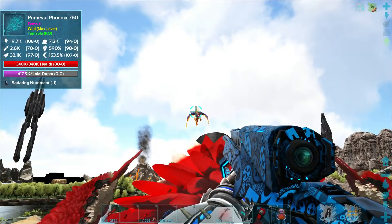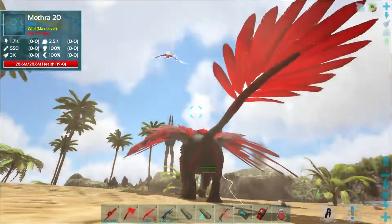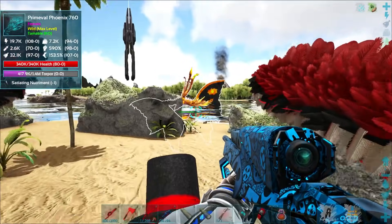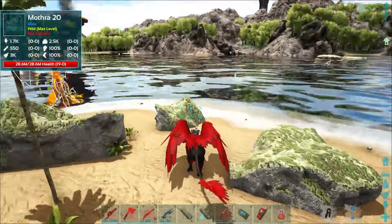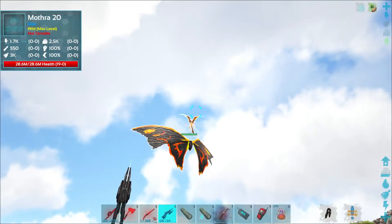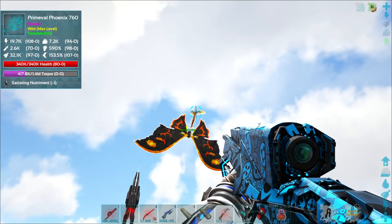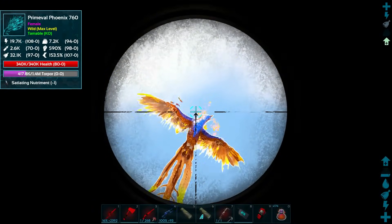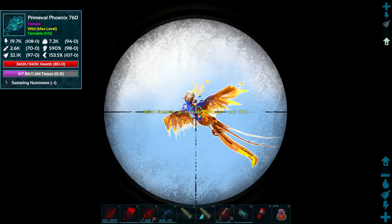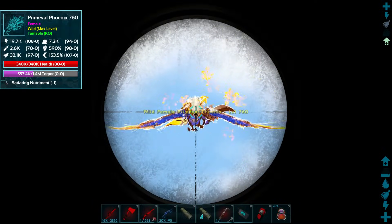We've got to be careful because there's a Mothra right there — don't want to deal with a Mothra while taming. Come on buddy! Whoa, where are you going? Oh crap! Come here — why does there have to be a rock in the way? I hate how these guys lose aggro so quickly. Looks like Mothra is going down — good. Hit! Bada boom!